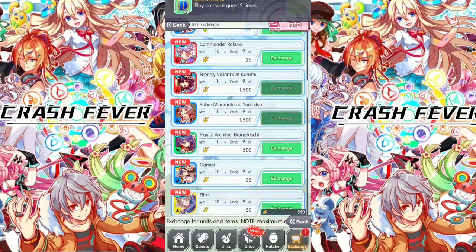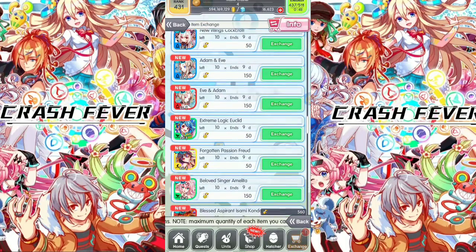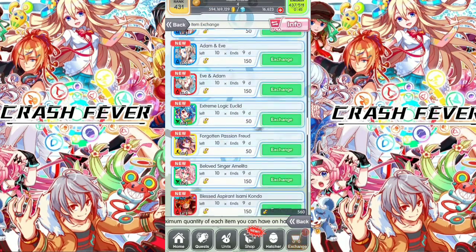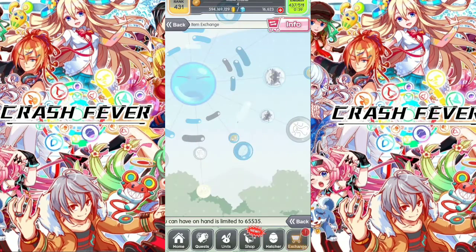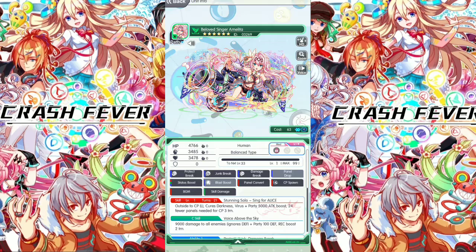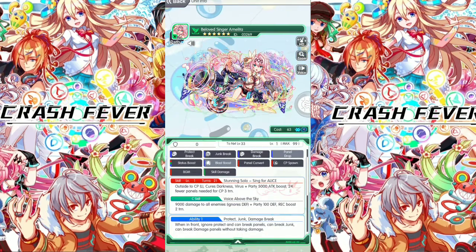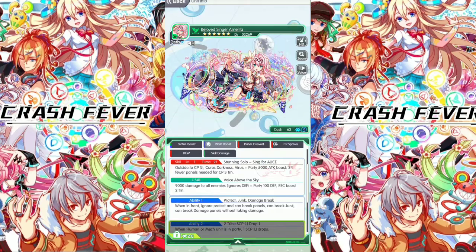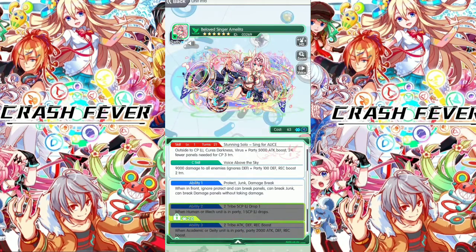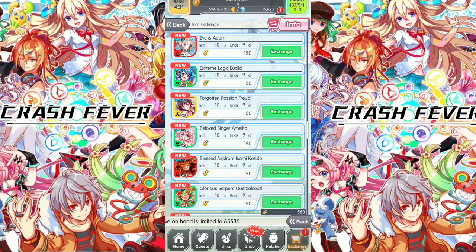I highly recommend these units. The green and red units, Adam and Eve, are good — also very good for beginner players. Beloved Singer Amelita is a good green unit for beginners. Cost is 63. She gets Cure Virus, Darkness Party 5000 attack boost, 24 fuel panels needed for CP, and most importantly ability one: Protect Junk and Damage Break. A lot of good quests can use this unit because of this ability.